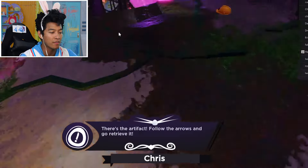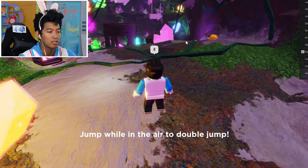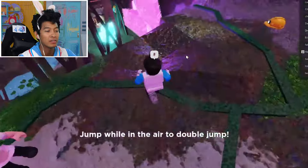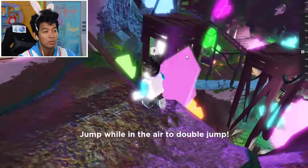Oh, there it is! The artifact! It falls down - let's go retrieve it! Let's jump in the air to double jump. I can double jump! Okay, let's get over here and find some eggs and the artifact. And you do double jump!